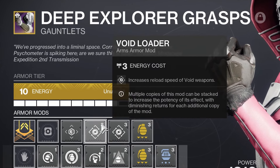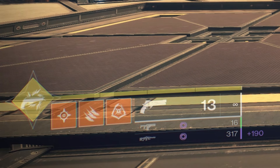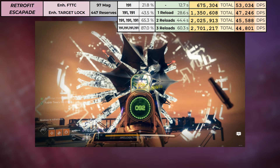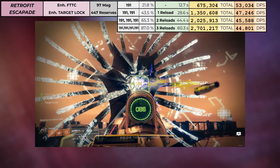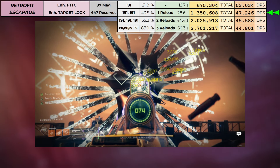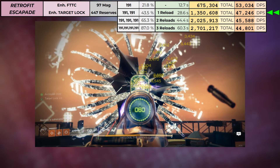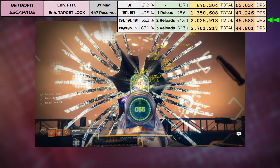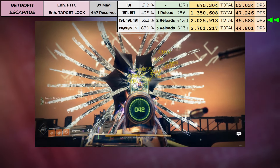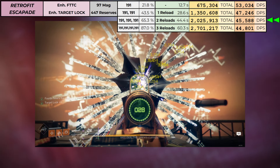Any reloads tested were done with double loader mods, because that's realistic for a boss damage phase, and all reserve stats shown are base without chest reserve mods. Here are the numbers for Retrofit for 1, 2, and 3 mag damage phases. At 2 mags fired, Retrofit has a DPS of 47,246, which is still higher than any of the other machine guns I tested, even on their first mags only. And at 3 mags fired, 45,588 is still very healthy. The fact that 3 mags in 45 seconds would use only 65% of Retrofit's reserves is also notable.